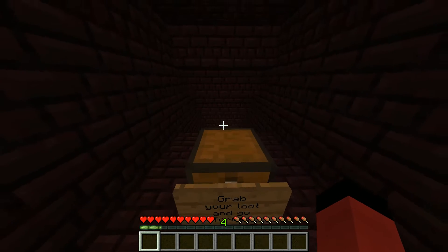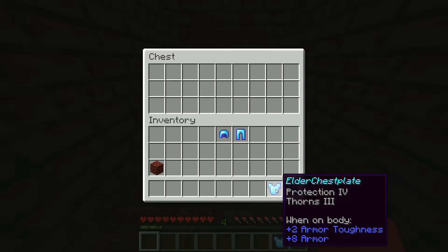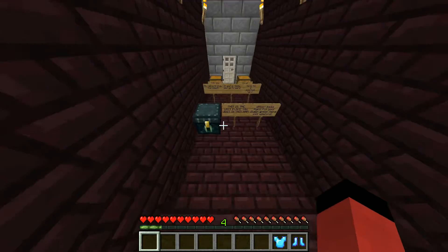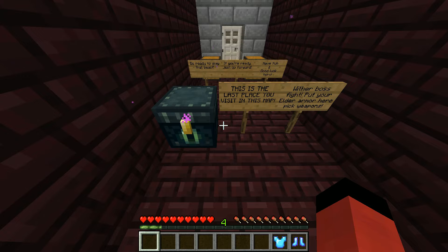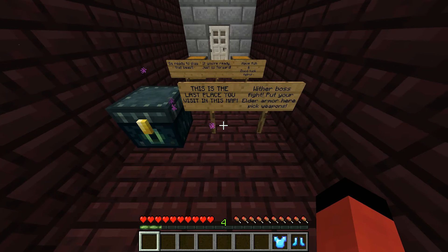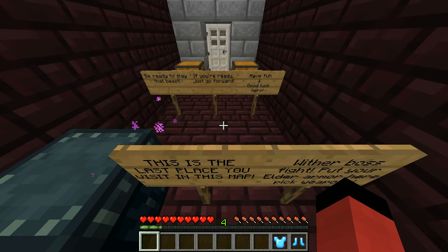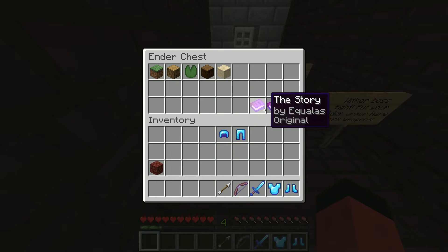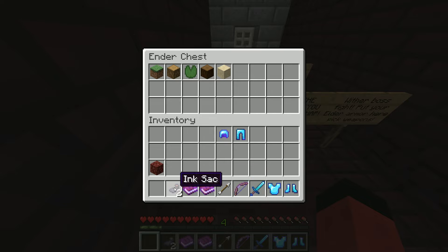Grab your loot and go forward. Elder boots. Elder chest plate. Go down. This is the last place you will visit in this map — shouldn't say 'you will visit.' Wither boss fight — put your Elder Armor here, pick weapons, be ready to slay that beast. If you're ready, just go forward. Have fun and good luck. Hero.